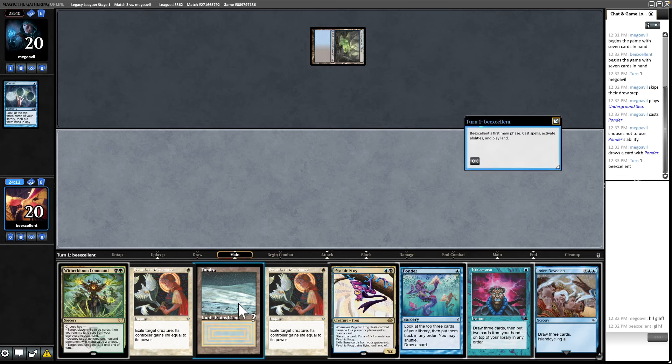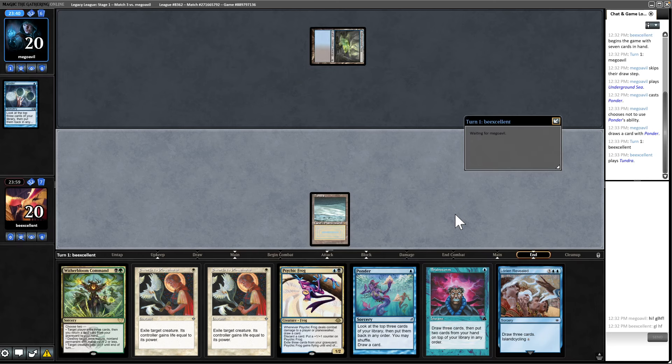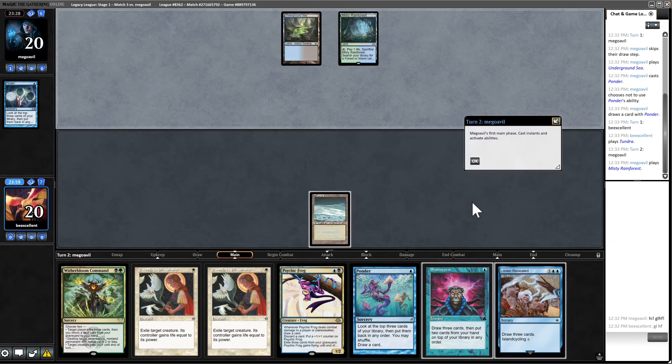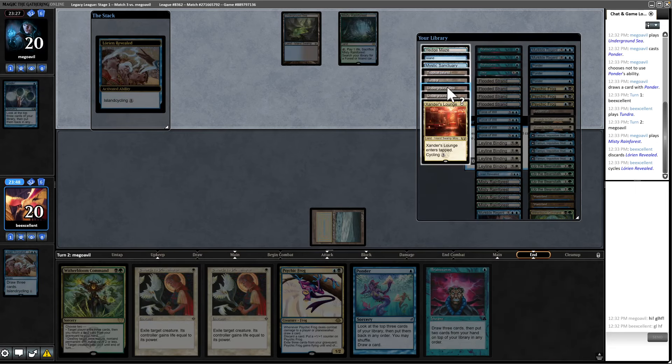This makes me want to play out the Tundra and have Lorien Revealed up. Ponder can miss — Lorien Revealed can't miss. There is a risk they have Stifle, but they didn't play out a Wasteland, so I'm feeling pretty good. It looks like they might have a Bowmasters. I'm going to go get Underground Sea — it casts Psychic Frog, which I think is better.